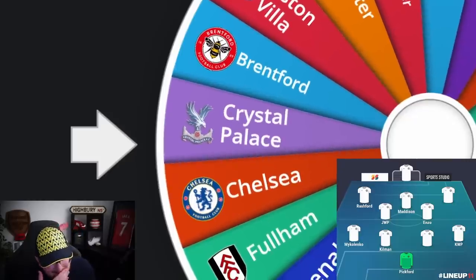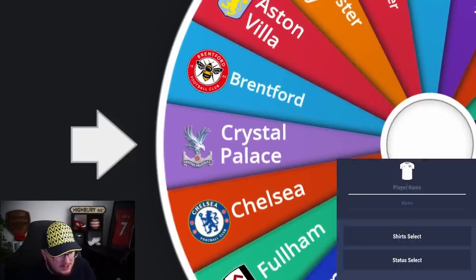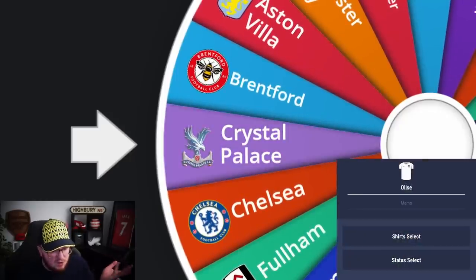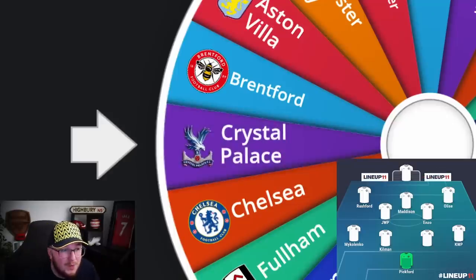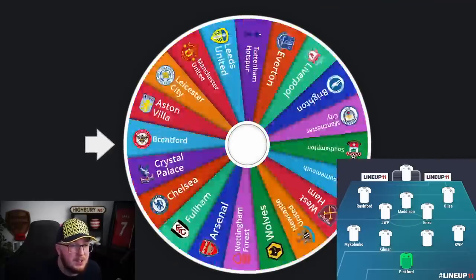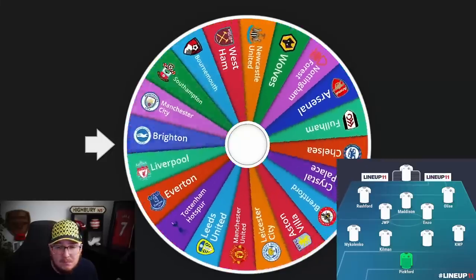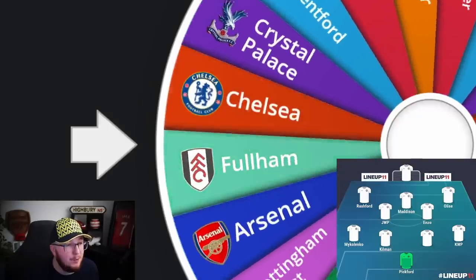Looks like we're gonna get Crystal Palace. I will go with Olise on the right side — I really like Olise. Obviously I could throw Zaha down the right, or I could have gone with a centre-back like Guehi or Andersen. But I'm gonna take Olise because I actually really rate him. I think if he was in a team with more possession we'd see even more from him.